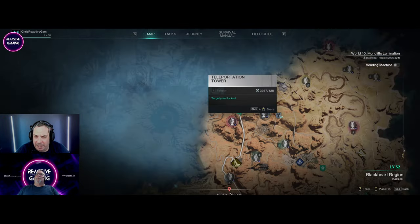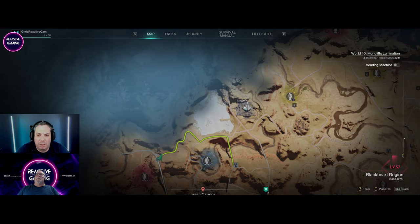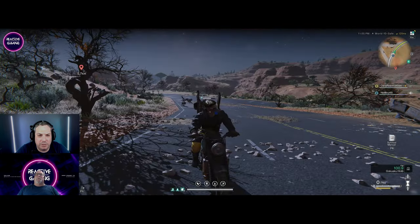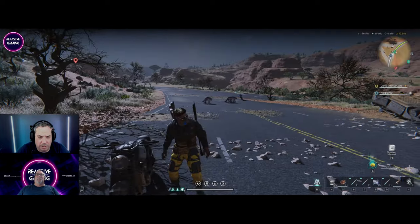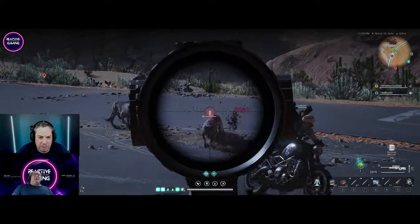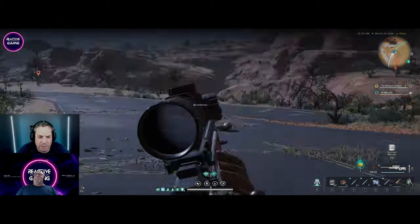I'm going to get the teleporter, then we're going to head over here to White Cliff — that facility. Let's have a look around. How big are these dogs? What level are they? Can you see? 52. Yeah, they go down just like Red Sands. Nothing special, don't worry.